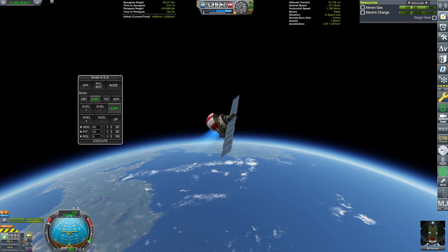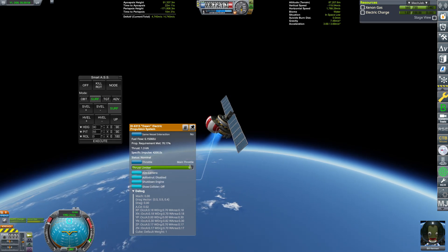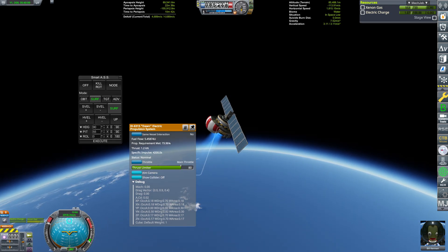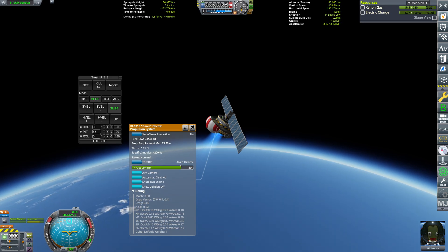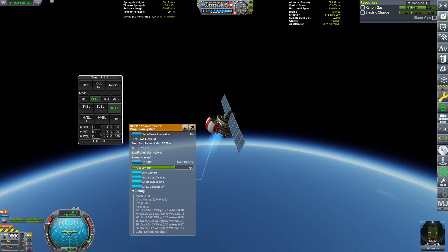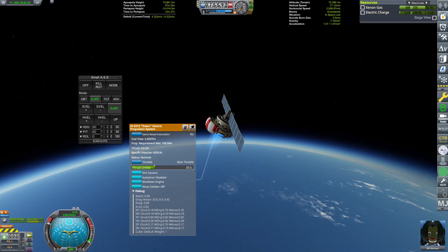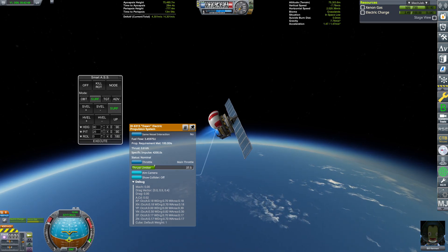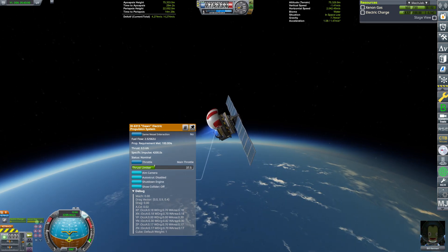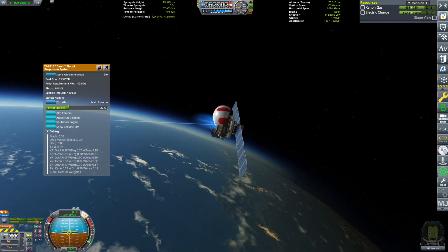Unlike in previous missions, I only have two solar panels to complete the circularization with the Ion stage. I found out that by angling the craft more radially, I was able to get to orbit with a lot less thrust from the Ion engine available. However, this does decrease the efficiency of the Ion engine because of the decreased electrical charge, so I needed to be especially careful with my ascent and had multiple different plans for how much velocity I had at certain points. In this mission, I was able to get it to work out with just over 4,200 meters per second of delta-V in orbit.